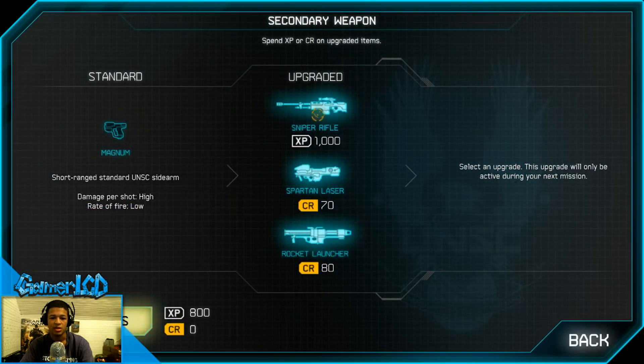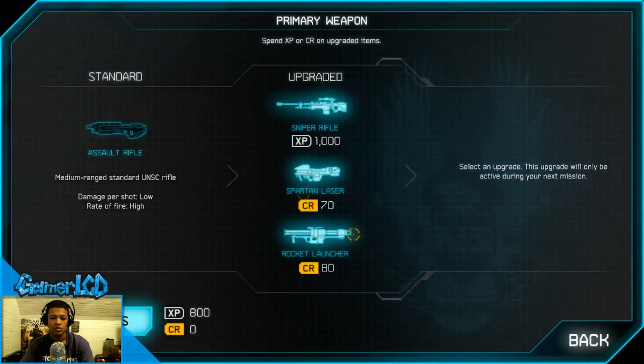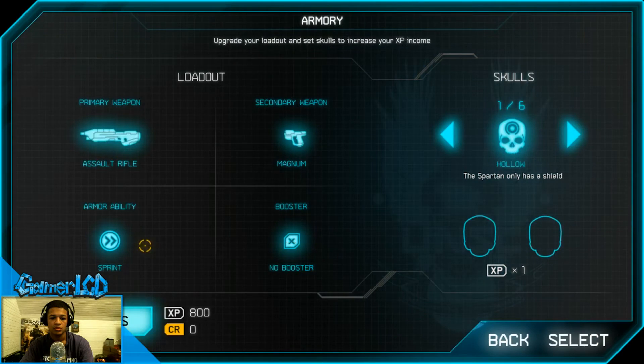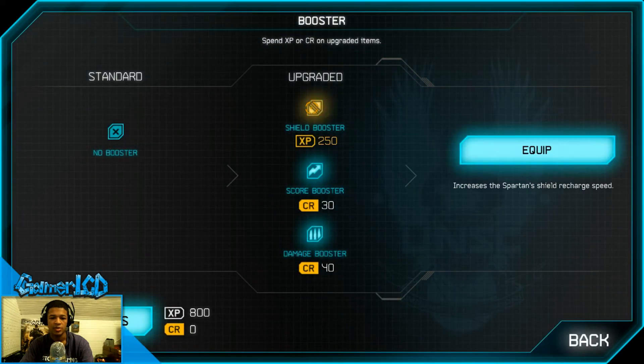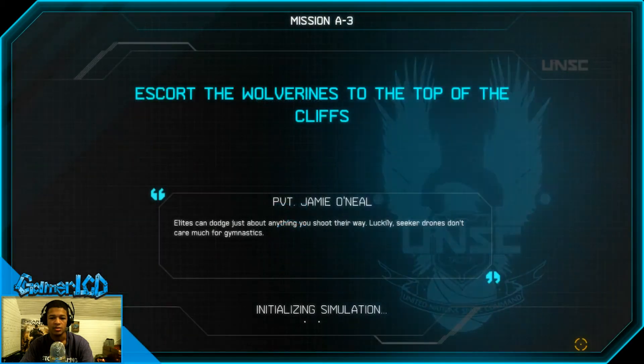1000 XP! Sniper rifle — can't afford that. Let's go secondary. What's a booster? Shield booster — let's buy that. I don't know what that does, but it was worth buying, I think.